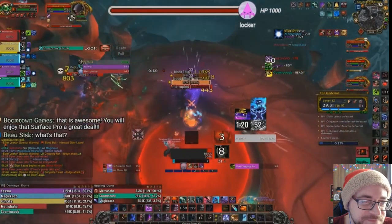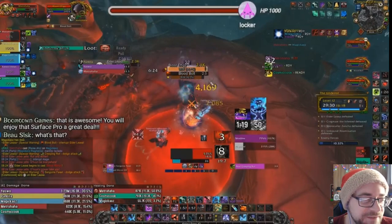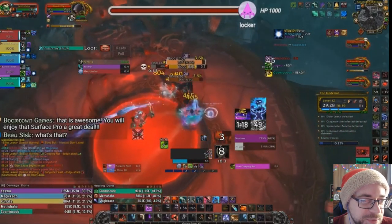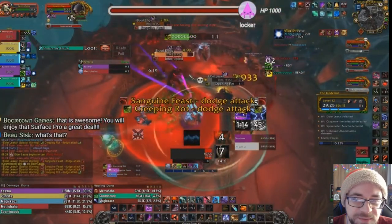Double Blood Bolt — I get one, another one goes through. She just cast Sanguine Feast — so that was a little reprieve. Another Blood Bolt goes off but did not kill me, did not do very much damage. That's because I had AMS — so I had used AMS for that. I was looking for the weak aura but this clip is so old I don't have it.